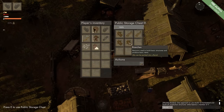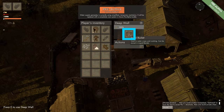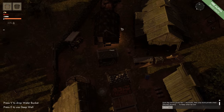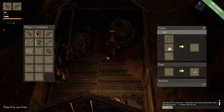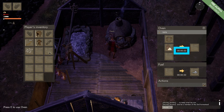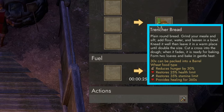We come to our cook house and grab some fuel. We also need a bucket of water, so we come to the well, press E to open it, and click on the buckets to equip one into our inventory. We come into our cook house, go to the oven, press E to open the oven, put in the water and the flour, and add some fuel. It takes 1 minute and 30 seconds to make the trencher bread. At maximum it will reduce hunger by 30%, restore 25% of health limit and 35% of stamina limit, and provide healing for 360 seconds.